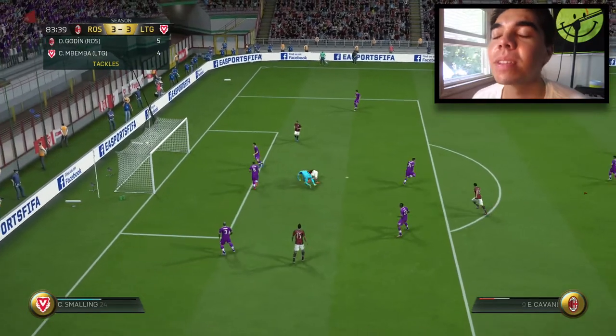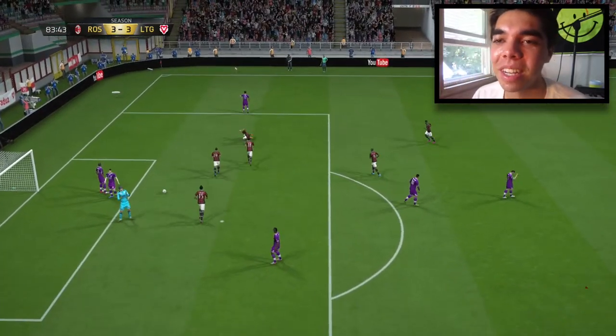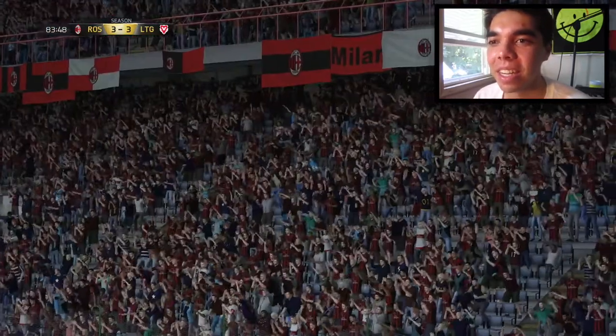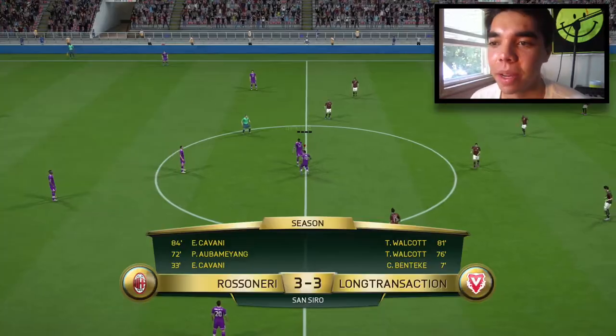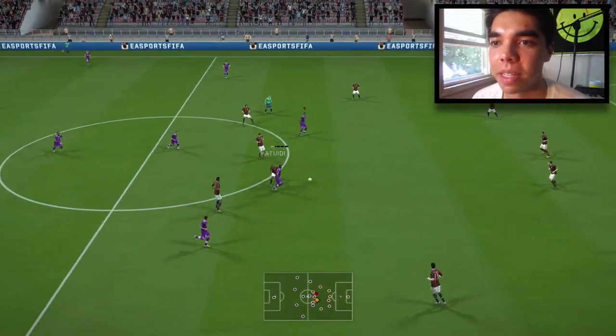Get it off Cavani — Jesus, this is such a poor animation yet again. Like Cavani is falling, I've tackled him, but then he just stands there and can still get it somehow. Alright we gotta go again — I think I gotta get the ball to Theo Walcott's feet. Never thought I'd say that.